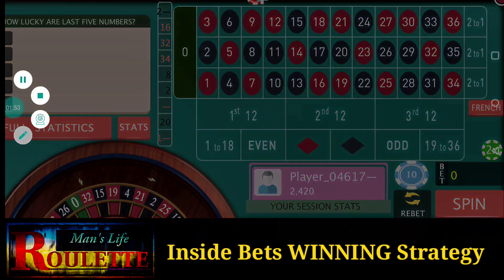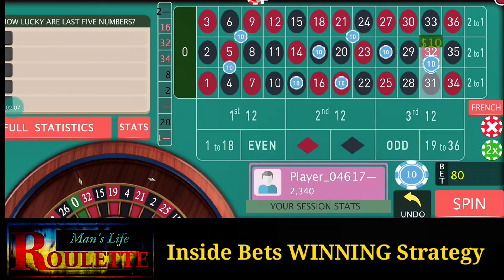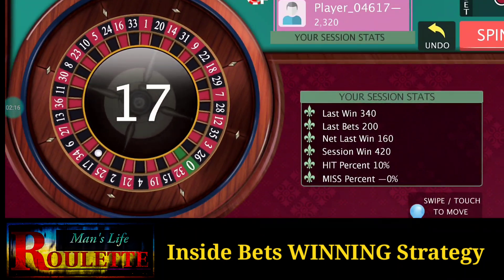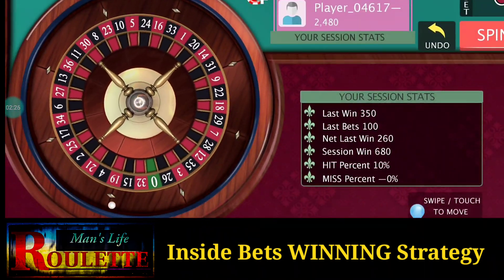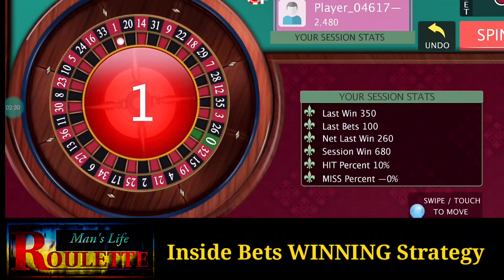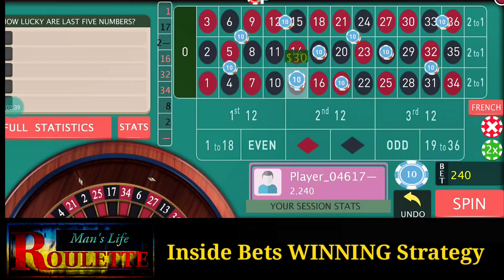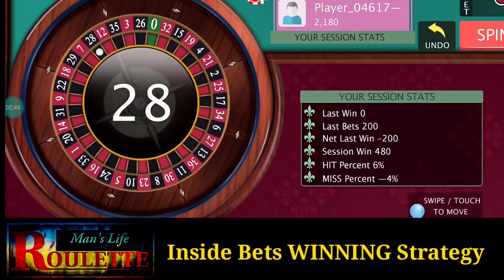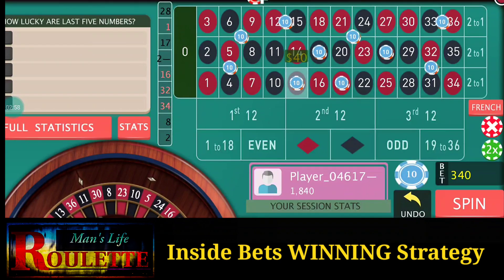I win here as well, so in a very short time I make a profit. This is the bankroll right now, this is the profit. As I've made my profit, it's now time to decrease the bets and start from the basic 10-position. I have again selected 10 positions. If I lose I will increase one unit; if I win I will double the unit. As I win here I will double the whole bets — 200 is the total bets. But this time I lose, so I increase one more unit to every single position. It's 28 this time.